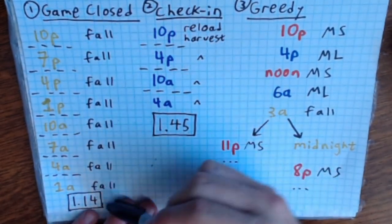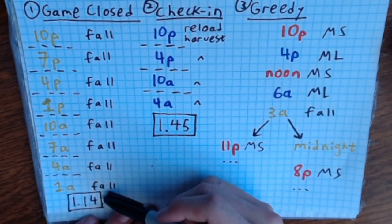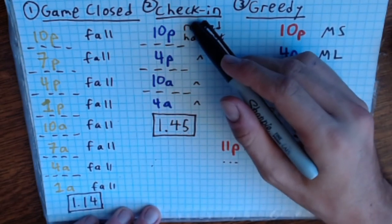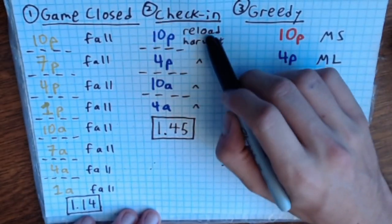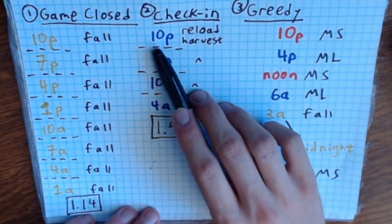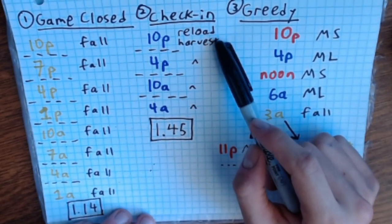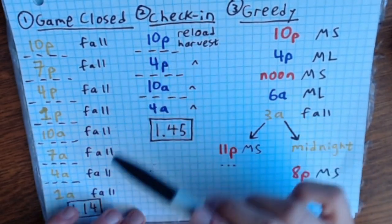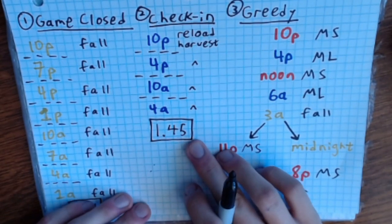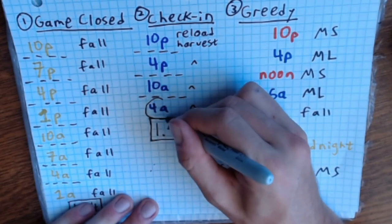The most basic route is just letting all of them fall — you don't do anything. If you do that, in one week there are exactly eight sugar lump cycles and you get about 1.14 per day. The next method I call the check-in method: when a sugar lump hits maturity, you open the game, reload, and harvest it to avoid botched harvests, then close the game. That gets you 1.45 sugar lumps per day.